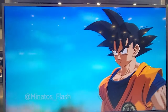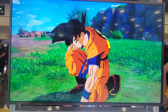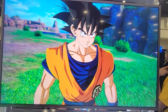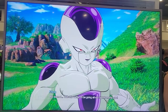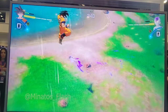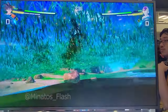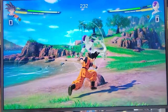We're starting off with Final Form Frieza versus Goku mid. Goku mid is the one who has the spirit bomb that can be charged up. Here is the special dialogue between the two characters — this is actually Frieza Super, not Frieza Z, since we only have Frieza Super in the demo. I can't wait to see what dialogue Frieza Z might have.